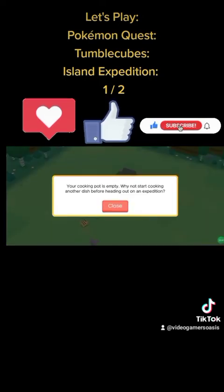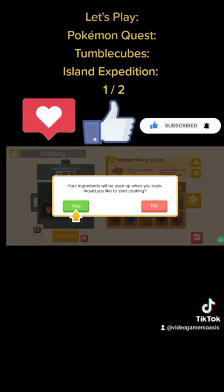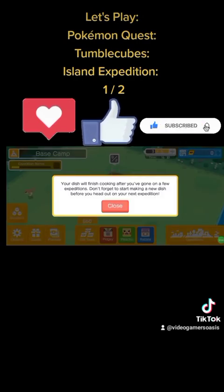Your cooking pot is empty — why not start cooking another dish before heading out on an expedition? Cooking — ingredients amount, auto set. When you press the auto set button your ingredients will be set randomly. Close. Start cooking. Your ingredients will be used up when you cook. Would you like to start cooking? Yes, start cooking. Your dish will finish cooking after you've gone on a few expeditions. Don't forget to start making a new dish before you head out on your next expedition.